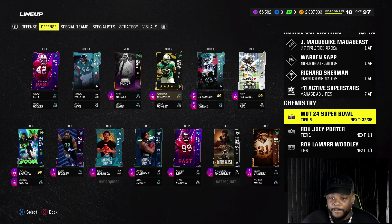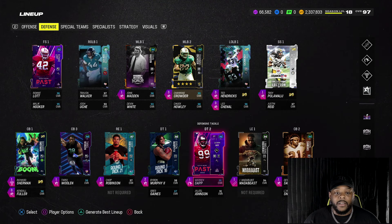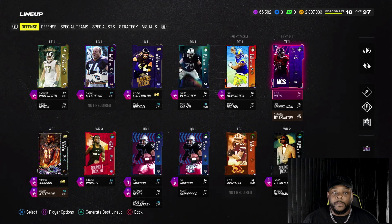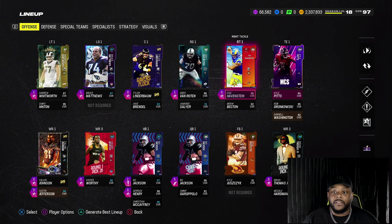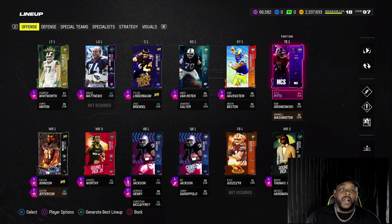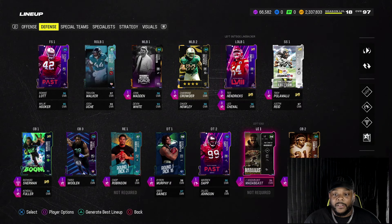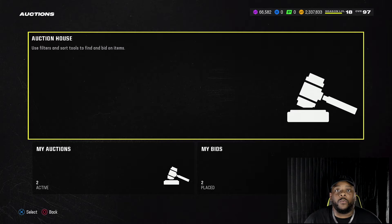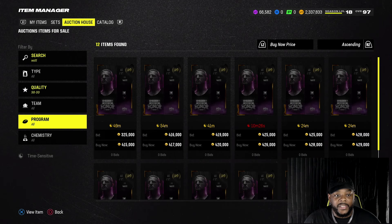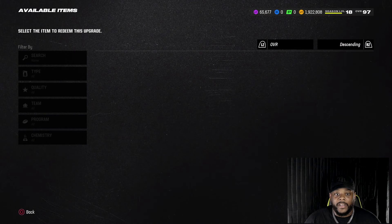This is the new look of the no money spent squad — all my favorite players: Troy P, Deion Sanders, Richard Sherman. Let me know what we need to upgrade next. I do want to get JJ Watt and a tight end. Actually, let's just go ahead and get JJ Watt right now. He's 4,415 — welcome to the squad, JJ Watt!